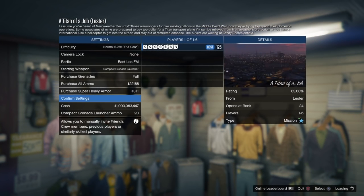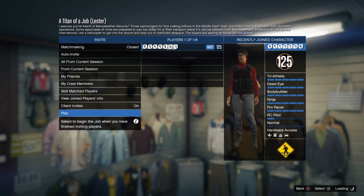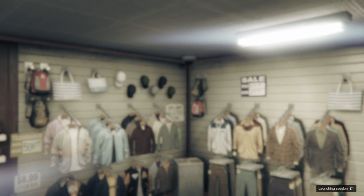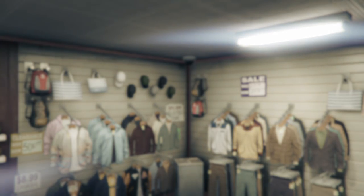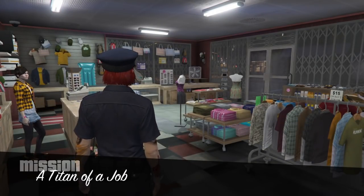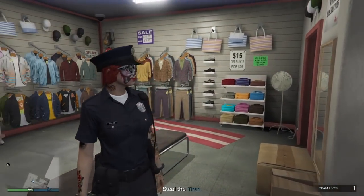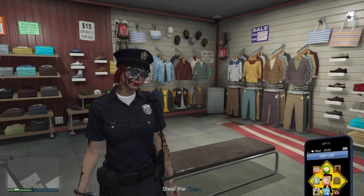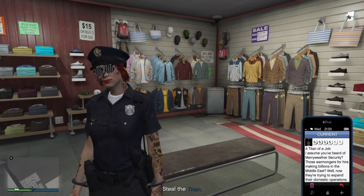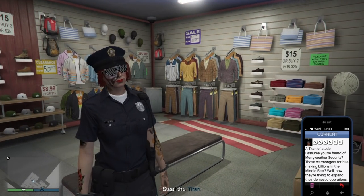Once you load into the mission lobby, you don't need to invite anybody — just confirm the settings and launch the job. Now, this is a really important step: you're going to want to make your way over to a clothing store. You can start off near one or head to one during the mission. Make sure you are close to a clothing store, then pull up your phone and quit out of the mission.